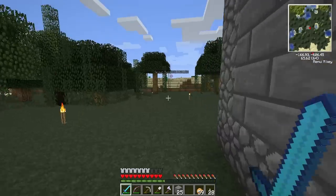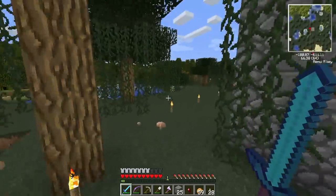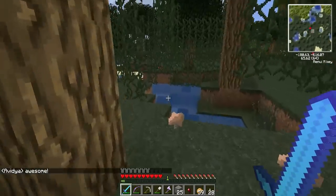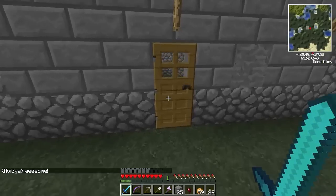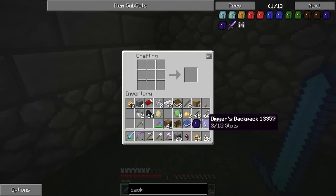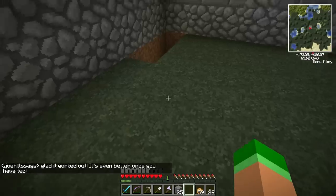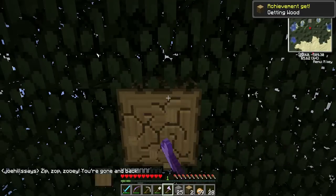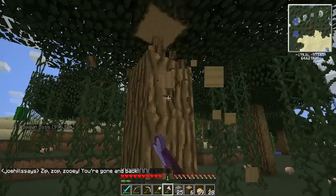It is finally daytime and man was it noisy last night — all the slimes running around. That's actually a nice thing about being in a swamp biome: we won't have to worry about slime balls at all. Let's see what we can do today — probably start gathering rubber. Let me grab myself some cobblestone from my diggers backpack, and we need more wood. That's the cornerstone of almost every recipe.